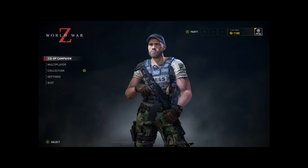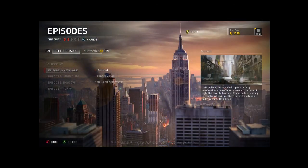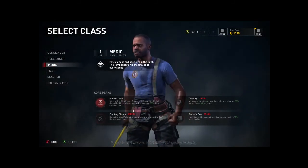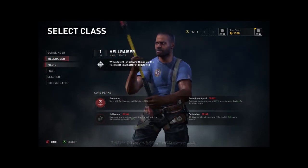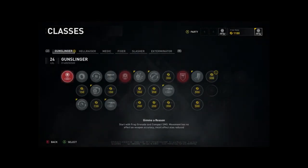The graphics look sweet, I'm not complaining. Anyway, back in the game — it's a bit like The Division but with a shitload of zombies. I'll not talk as much. My class is the Gunslinger; there's different classes you can pick: Gunslinger, Hellraiser, Medic, Fixer, Slasher, and the Exterminator. I've started with the Gunslinger. In the top right corner you'll see how many credits you've earned per game. 150 credits for easy, 250 for normal, and the harder you play the more you get.